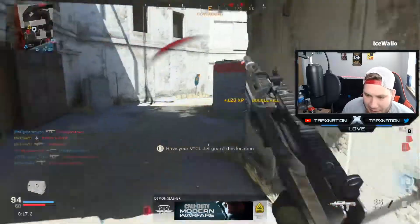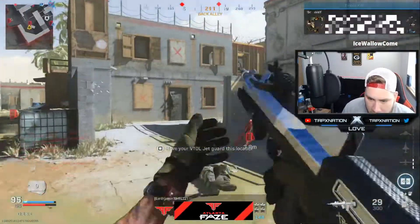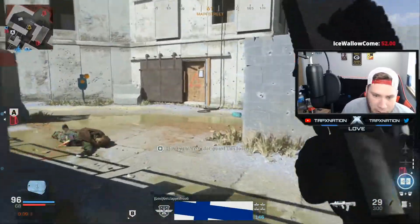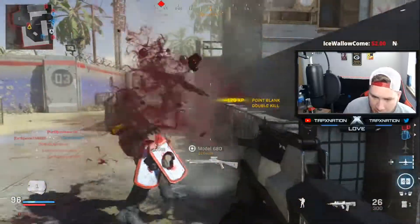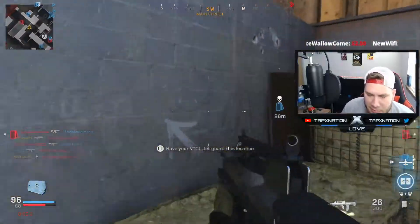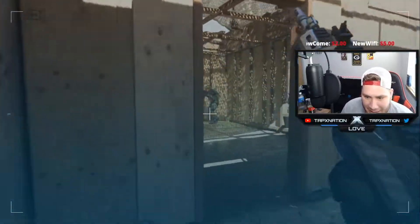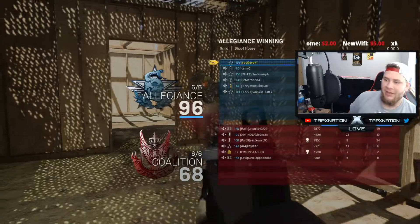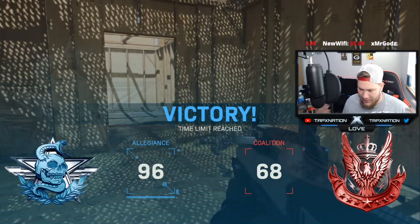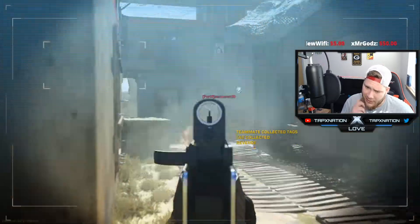So if this gun had the fire rate of like the M4A1 or the M8A1 from a previous COD, that would be a massive brain dart right now — this thing would have been an absolute monster. But we still dropped 81 kills, which isn't bad. We got a decent run, we shouldn't have had the nuke but we choked on 25, unfortunately — then we choked another potential nuke.